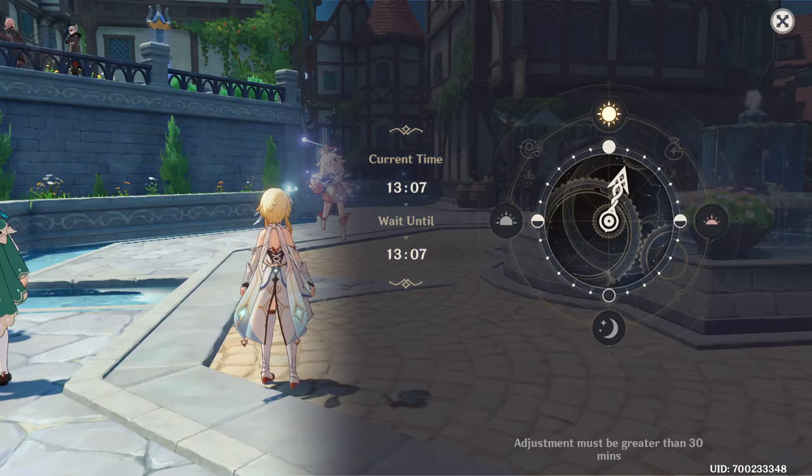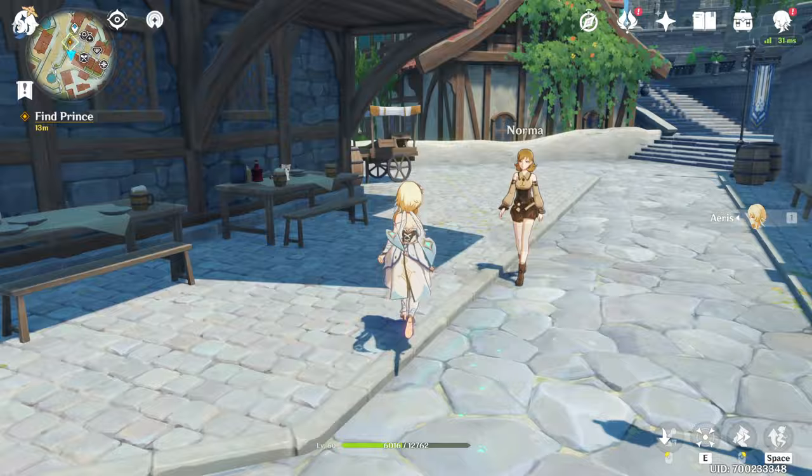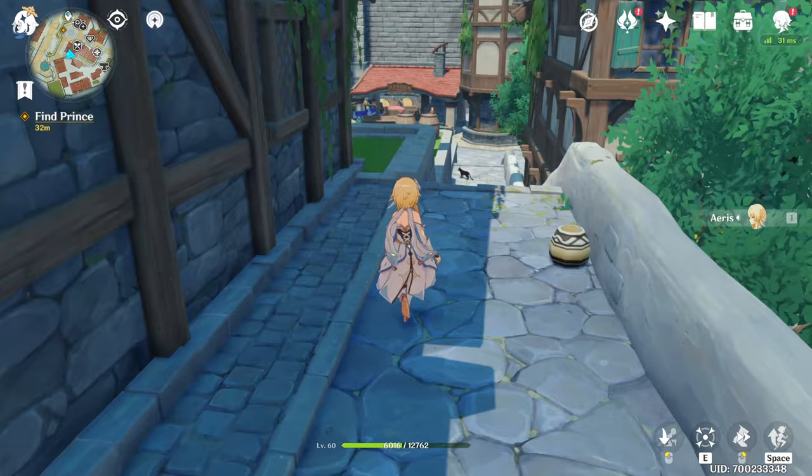Hey folks, Monkey King here with a quick video on Genshin Impact. Today we're going to be trying to find Prince, which as you can see you have to use your elemental sight in order to essentially follow an aroma trail, and as soon as you get to this you're going to see Prince right there.